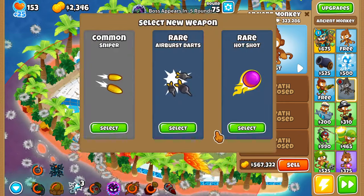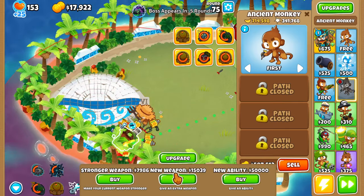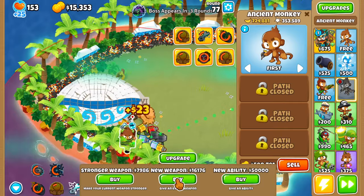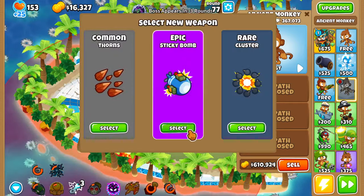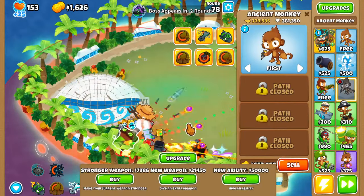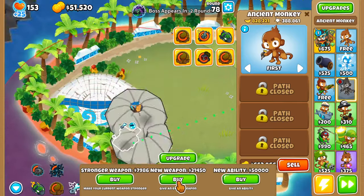Banana Plantation, Archmage, wow. Air Burst. Large Caliber, I'll take it. I'll go with another White Hot Spikes, why not? Another Sentry Expert, another Sticky Bomb, Spike Falls. After this next Lich, I'm going to upgrade it to the Advanced Monkey after I defeat this next Lich.